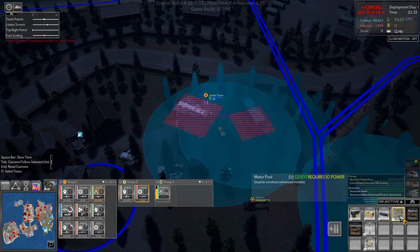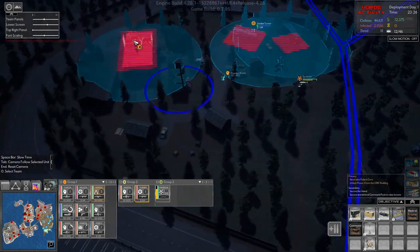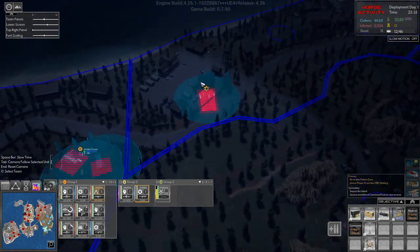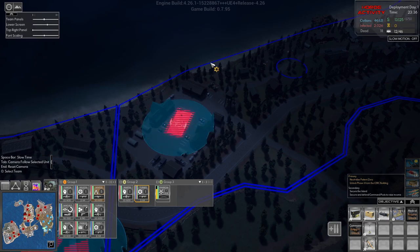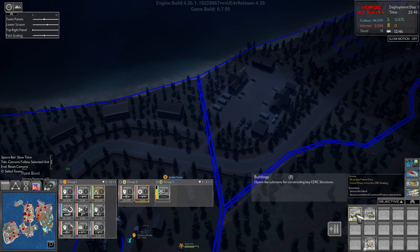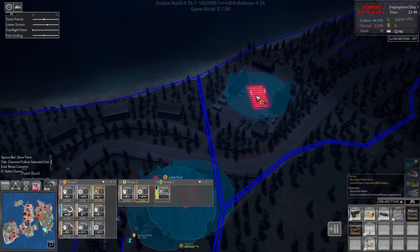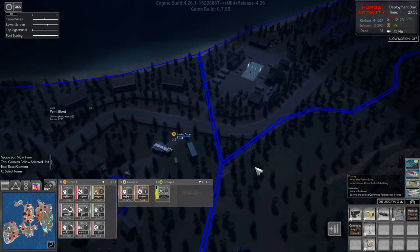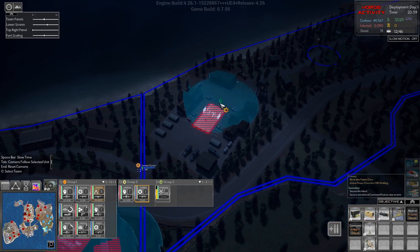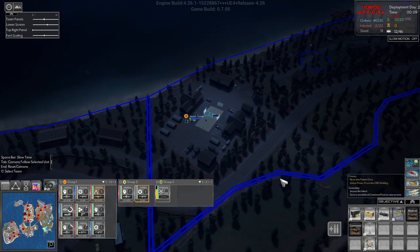We can now get a motor pool if it'll fit anywhere. It doesn't look like it does. In here maybe? Yeah — building the motor pool. It'll fit right there, so that's where it's going. Once he has ordered that, we've got some power for it as well.